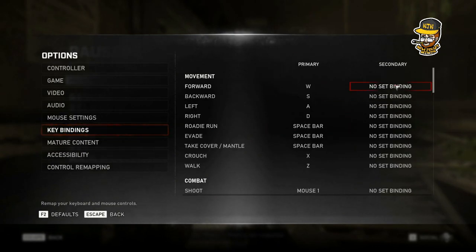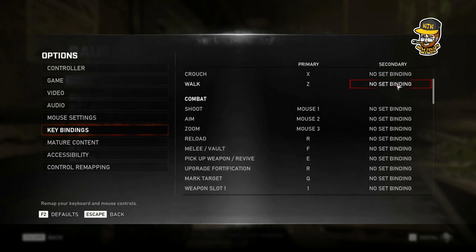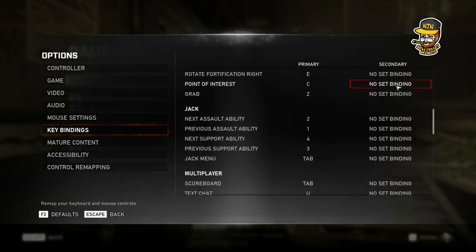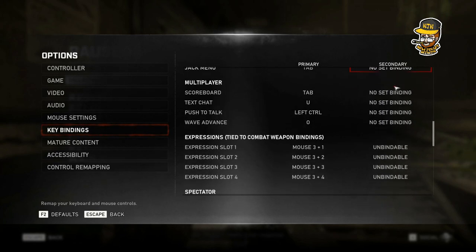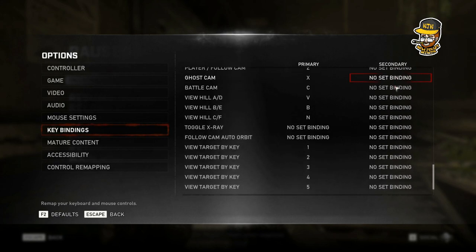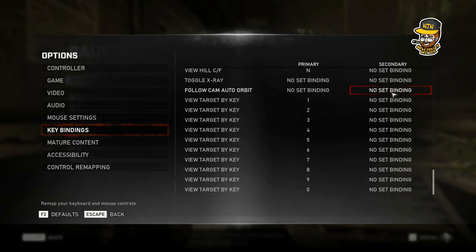Going into the key bindings for Gears 5, you can see that everything is customizable — you can set it to whatever you want. So if you're not using a traditional keyboard and you're using a keyboard-style gamepad, this game is going to be perfect. This is ideal. This is what you want to see in a mouse and keyboard on console game. This is perfect.